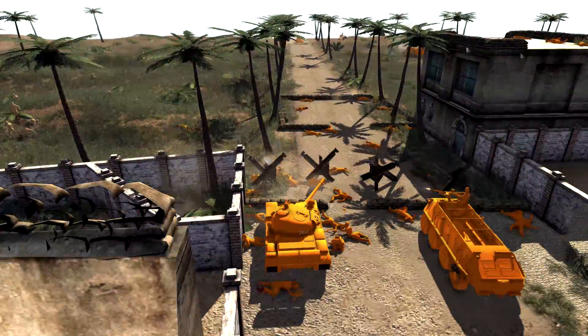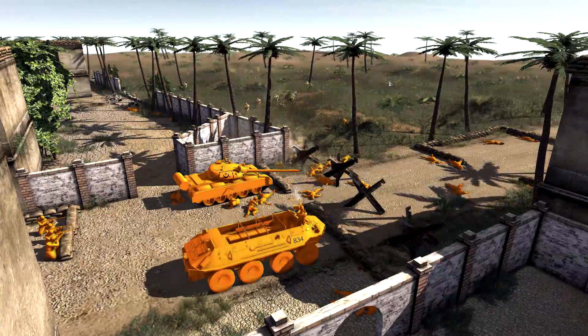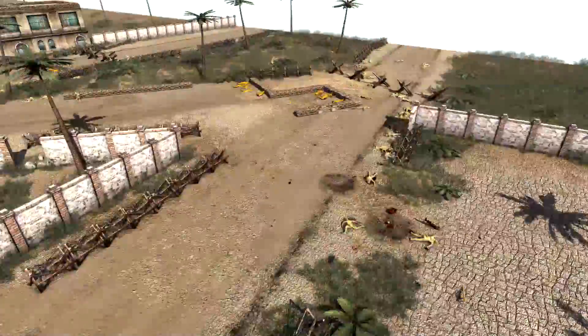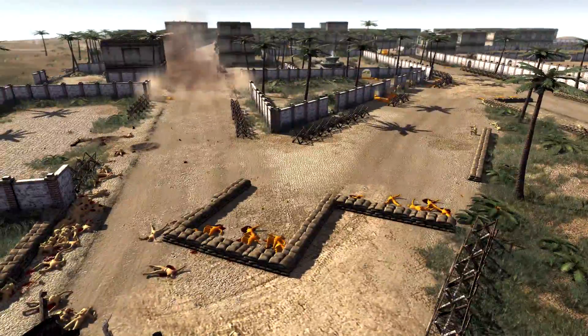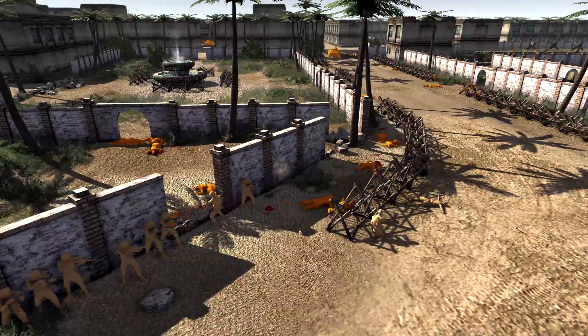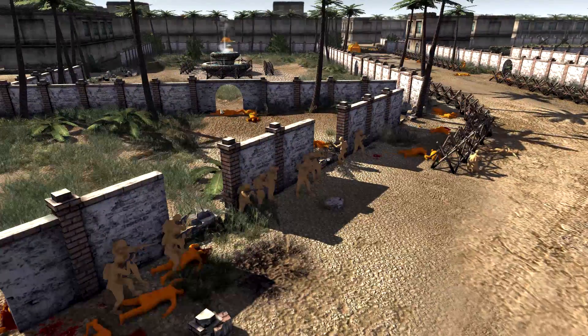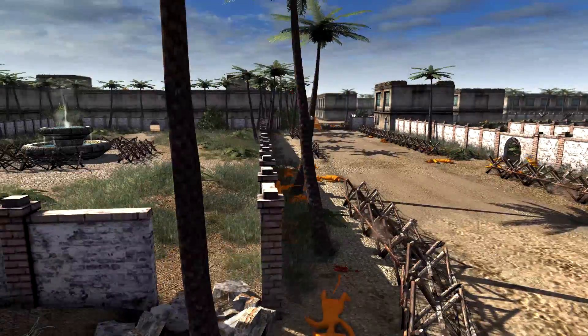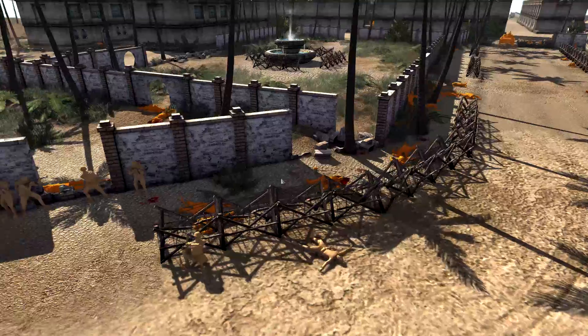This counter-attack looks very promising. The oranges are still holding them off pretty well though — this southern attack has completely been brought to a halt, apart from a squad of men holding this wall. They're not willing to move any further forward because that Dushka is just too much for them.